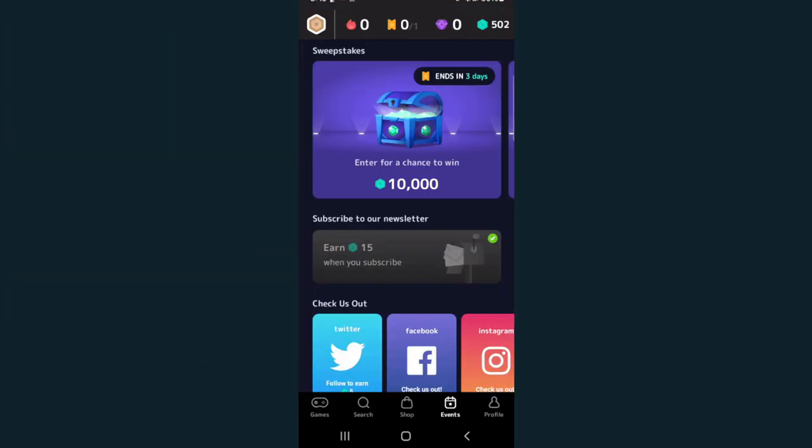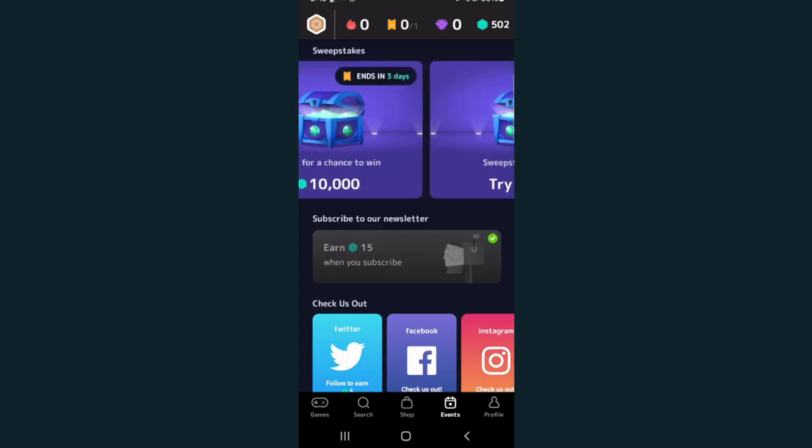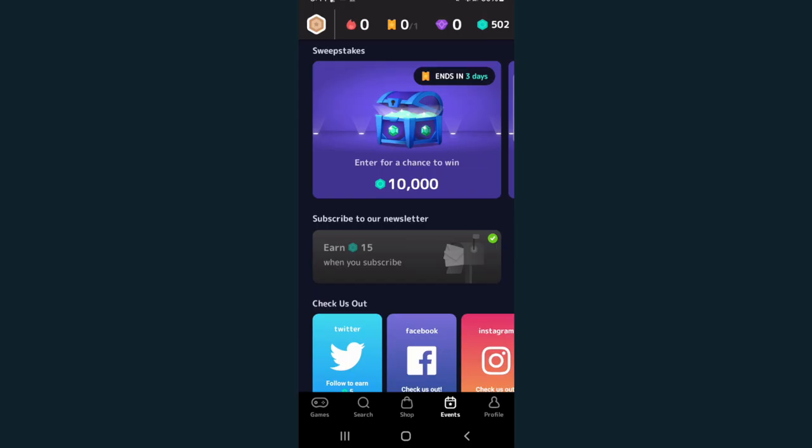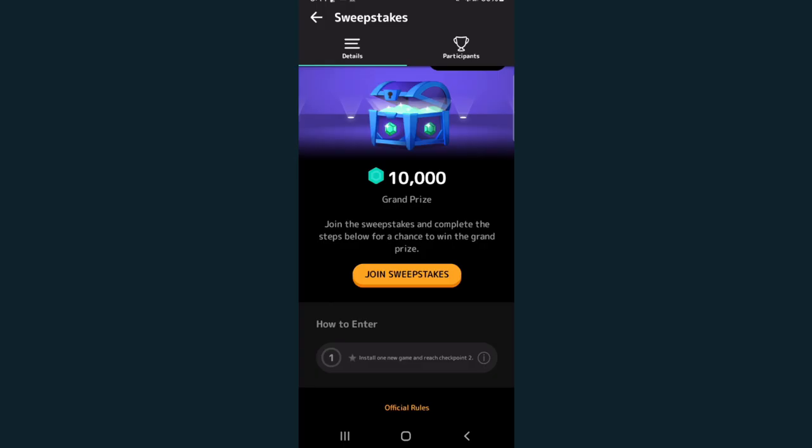Another way to earn units is through sweepstakes, where you can enter for a chance to win 10,000 units. Click on the sweepstakes, click Join Sweepstakes, and the entry fee — which can vary — is usually something like install one new game and reach checkpoint two, or spend a small amount of units.